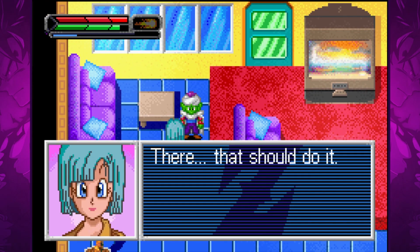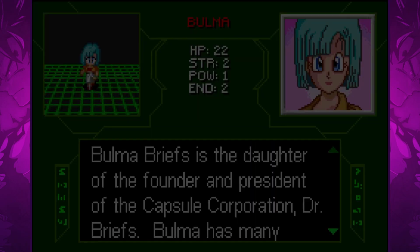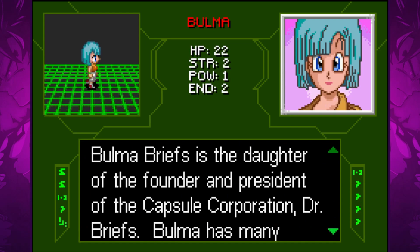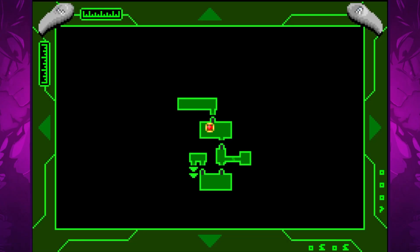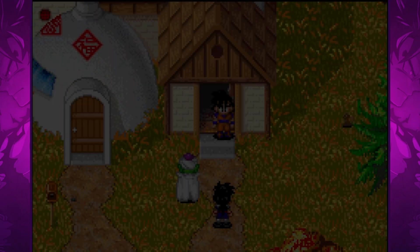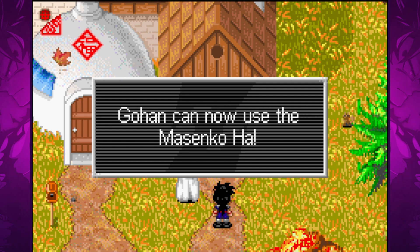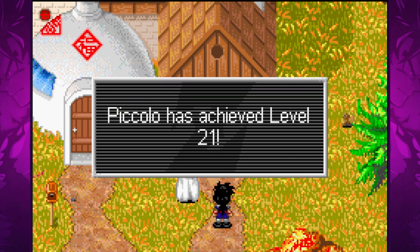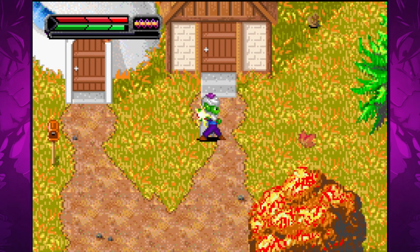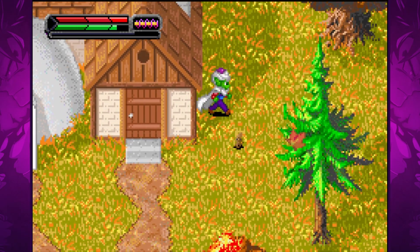Before leaving town we pay a visit to Bulma at Capsule Corp, who provides us a scanner that serves as both a map and a tool to scan enemies and NPCs to learn more about them. The scanning function isn't really that useful, but the map is — it marks where entrances and save points are and shows where you haven't been yet. After the three-year time skip, each character gains a level and learns a new ki move. We will now be able to switch between ki techniques at any time. It's possible to charge up and unleash a more powerful blast by holding down the button, and each character has their signature moves.